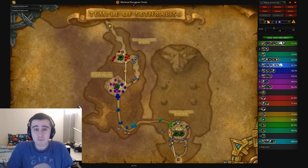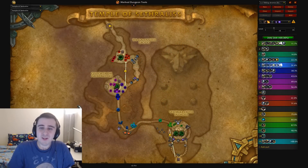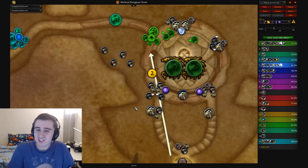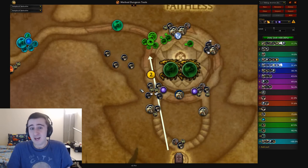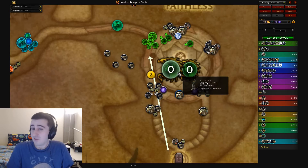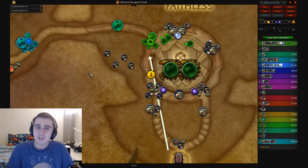Void Week Temple of Sethraliss comes with a fun host of challenges. Your first Shroud of the dungeon is not allowed because of these voids, so it has to be a Death Skip or you have to fight some really annoying packs here. In a higher-level key, to time this dungeon, you probably need to just do a Death Skip and play without a Battle Res, and then fight this boss without a Battle Res — which is pretty tough but doable.